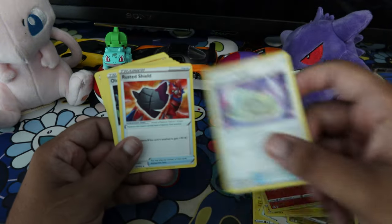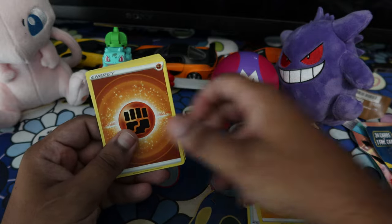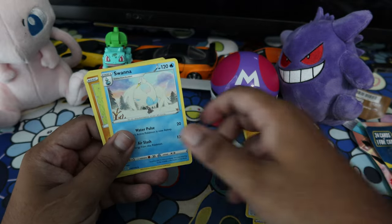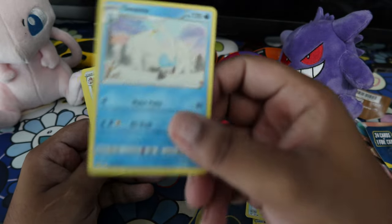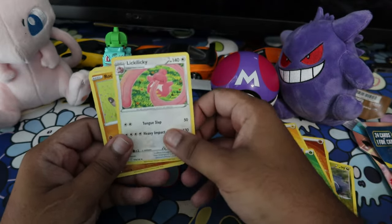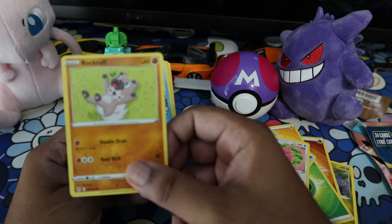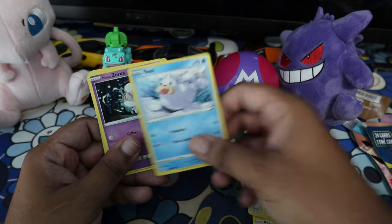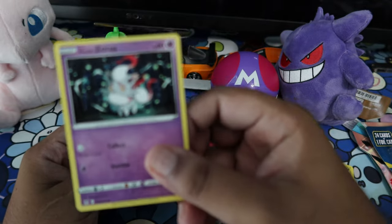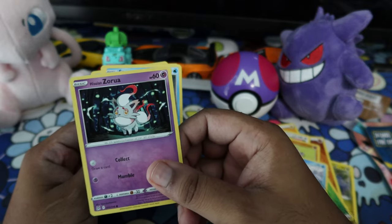I don't really care for trainers — we're kind of just cycling through trainers and energy. Then we got — Seel, I don't really like Seel like that. Oh — Azurill! This is sick, I like this pull. I'm putting this in the main deck for sure.